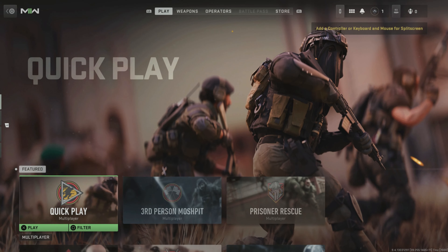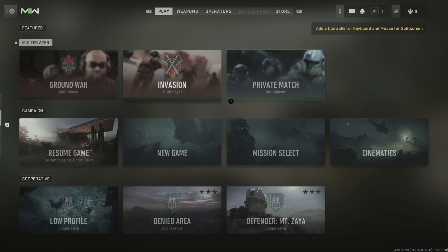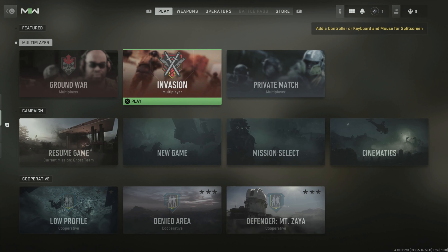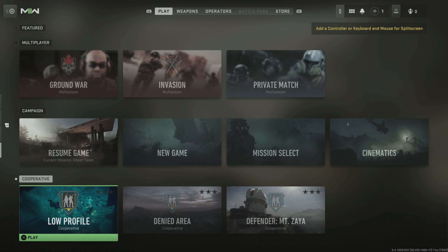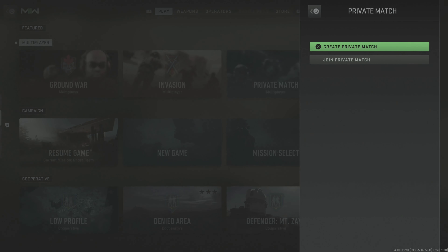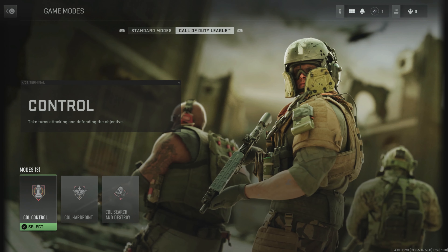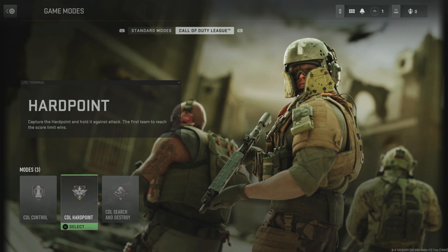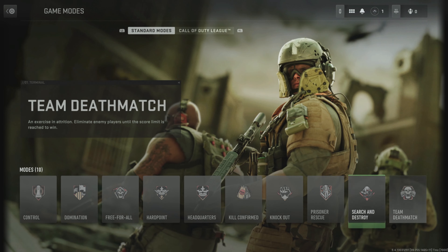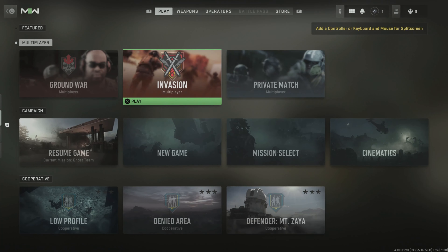If I go to Play, we got quick play, third person, and prisoner rescue right now. Multiplayer — I hate how this is set up. Featured, multiplayer, and campaign. Cooperative. Let's go into private match — create a private match. They don't call it hardcore do they? CDL control, hardpoint, and search and destroy. Also: domination, free for all, hardpoint, headquarters, kill confirmed, knockout, prisoner rescue, search and destroy, team deathmatch. Ground war invasion.